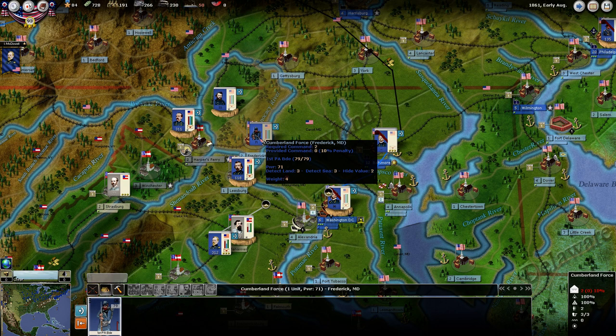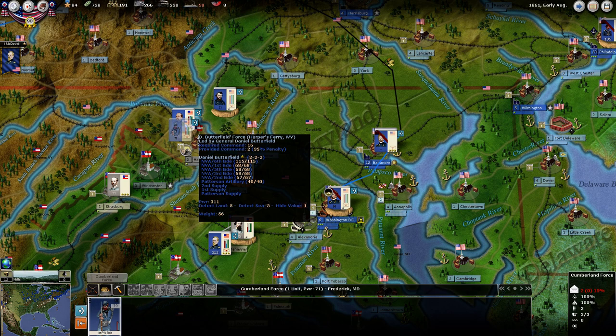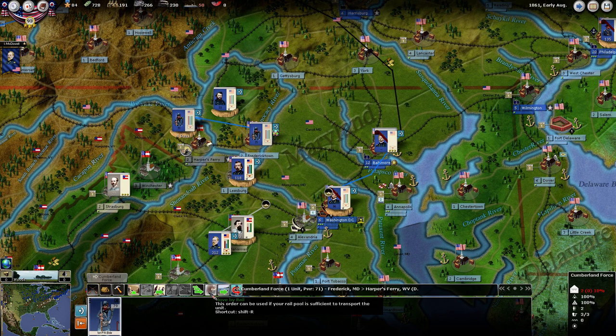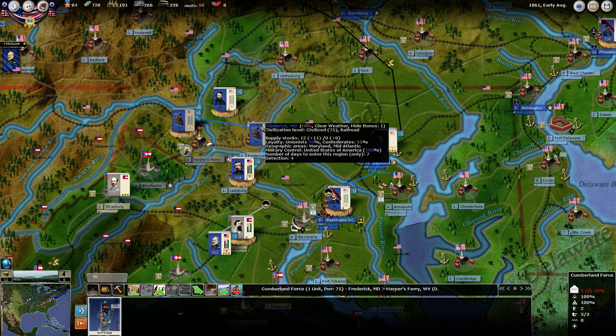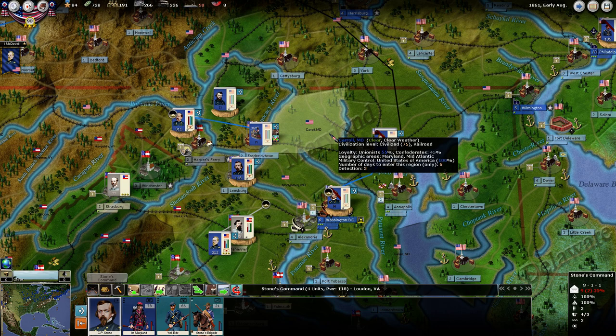We do have this Pennsylvania Brigade — a nice brigade of two infantry and an artillery battery. I'm going to move him into Harper's Ferry and actually drop him onto Butterfield's force so he enters that stack. If we had given Butterfield movement orders, this unit would follow him around — that's useful sometimes when you have these cavalry raids and stuff that the AI likes to do.